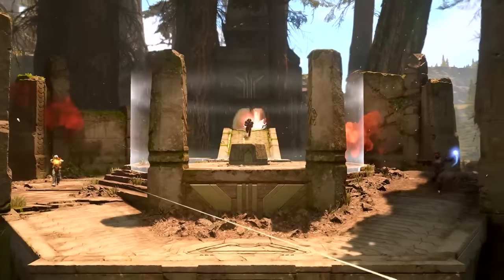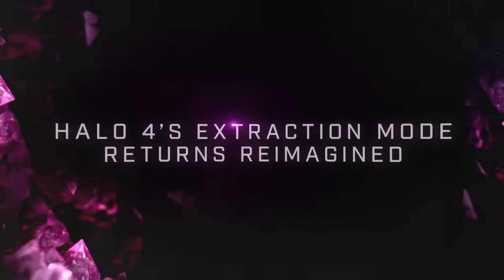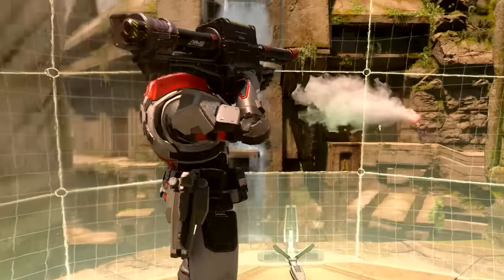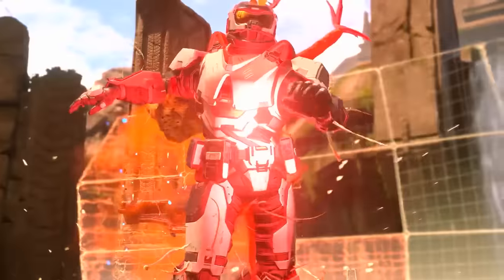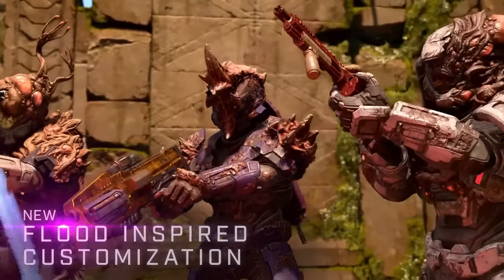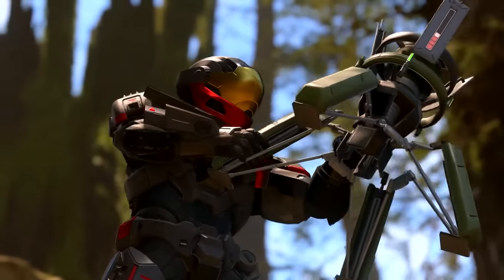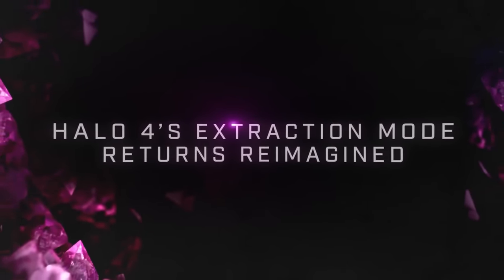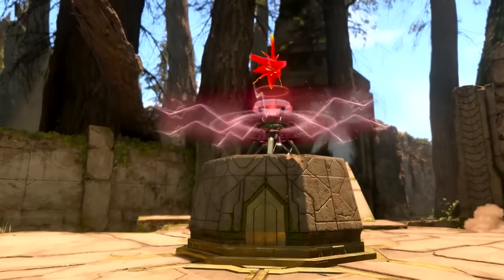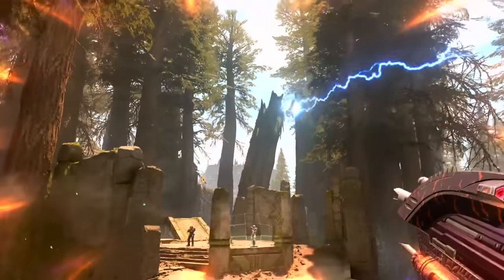Let's get into the details. First, the new mode Extraction. This mode was back in Halo 4, so not everyone may have played it. Effectively, it plays like King of the Hill where a neutral extraction site appears on the map and players have to go there and plant the device. Unlike King of the Hill where you need to stay on the hill, in Extraction you don't. Enemy players can interrupt the extraction process and even convert it to their team by interacting with the device. Once enough time is accumulated, the team earns one point and a new neutral site appears on the map.